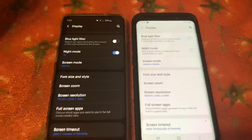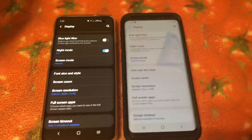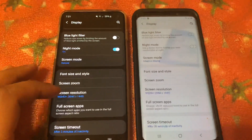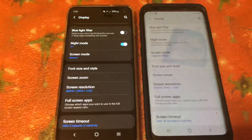For demonstration purposes, I will be playing Asphalt 9 on both devices, just to give you guys an idea on how it performs on both devices. So just to make things fair, we have the resolution set at the top setting for both devices — 1440 on both devices.